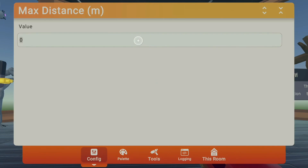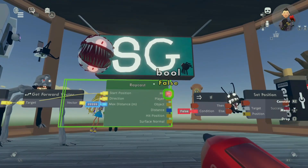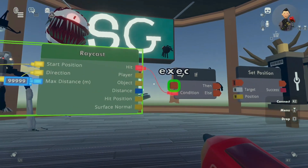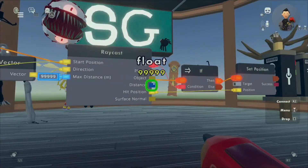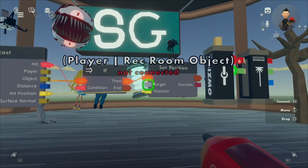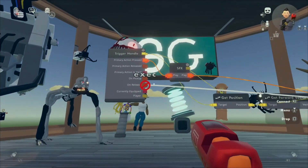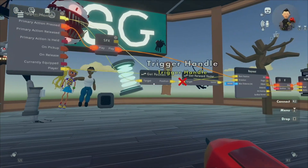Make the max distance something big — I'm going to make mine 99,000. You change it to your big number and exit. Now go from hit to the condition on the IF chip, then wire your target on set position to player on trigger handle. It should be down at the very bottom, a little yellow output.